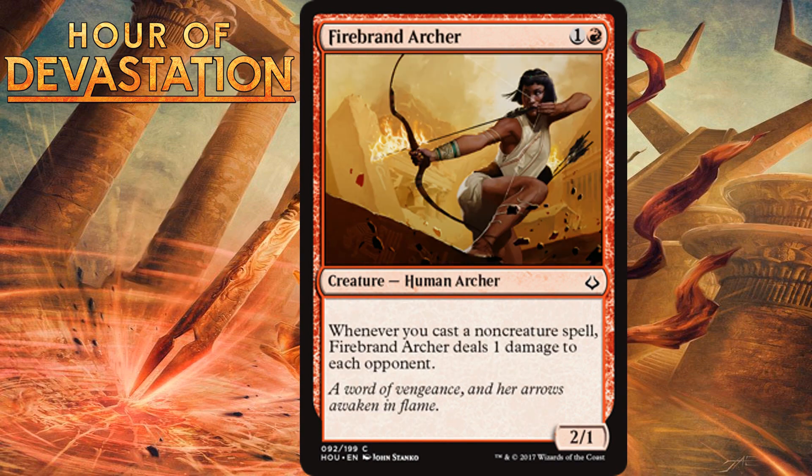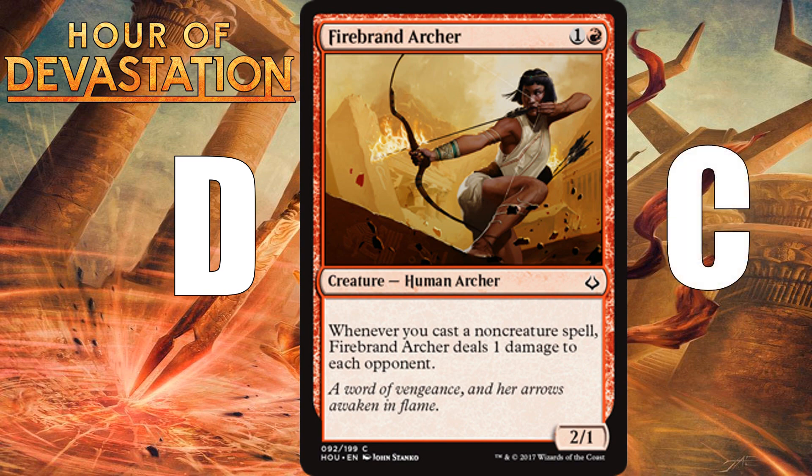Firebrand Archer, for one generic and one red, is a 2/1 human archer at common. Whenever you cast a non-creature spell, Firebrand Archer deals 1 damage to each opponent. This card will be most at home in blue-red. If you don't have a solid number of non-creature spells — say 7 or more — it amounts to just a 2-mana 2/1, and red has better options. I'm giving it a D in a typical limited deck, but in a deck with lots of non-creature spells it pushes up to a C as a nice source of extra damage and reach.